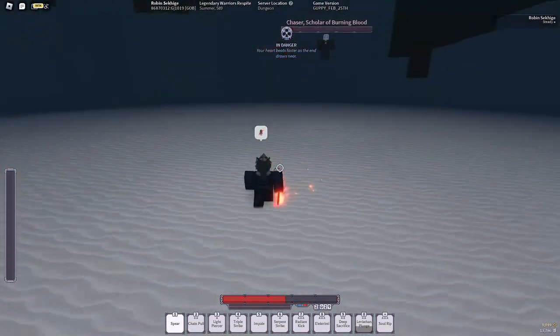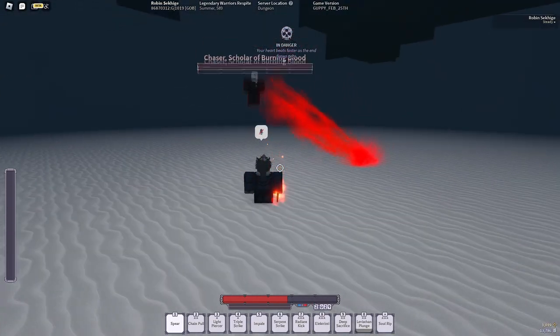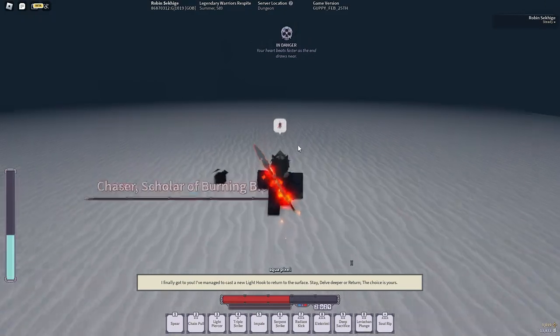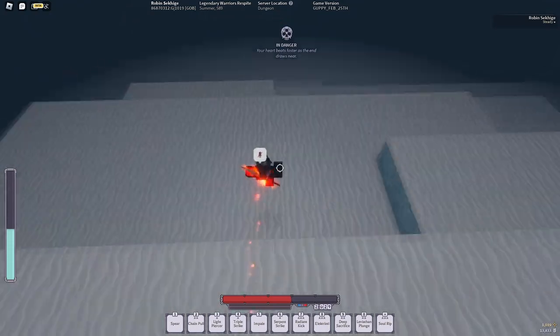Once he gets to this stage, he just ends up harming himself. He's not really hard or anything — he just starts hurting himself. You don't actually have to do anything, you just have to wait it out, then he'll eventually die. Pick his stuff up and go back to the driller.